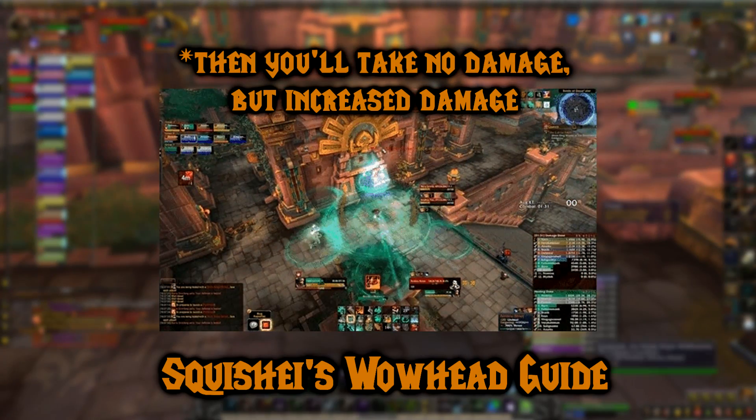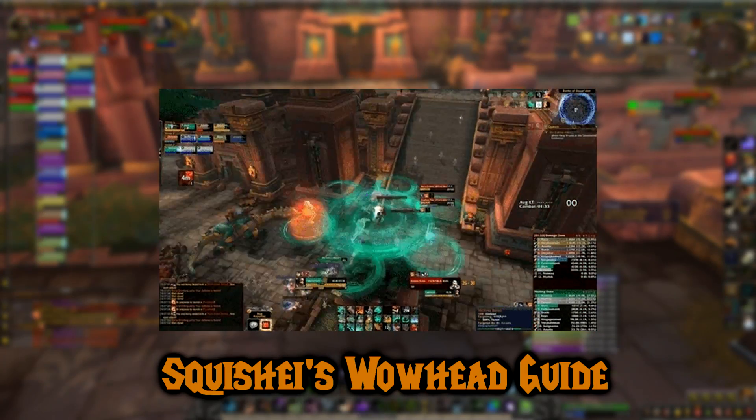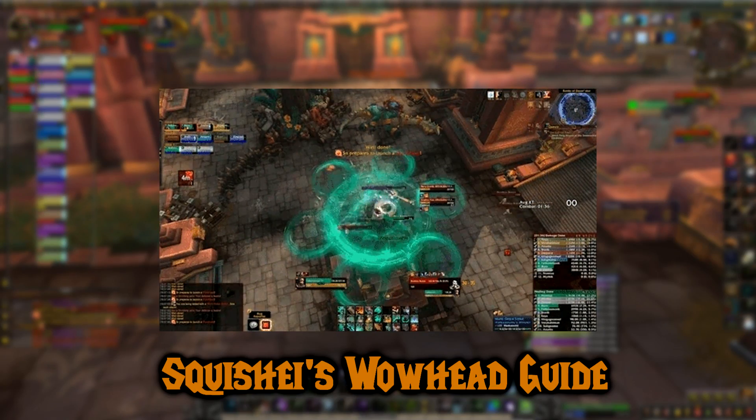If you do face the image, you'll take increased damage. After all three or four images hit the tank, the tank will be teleported to the ground and take a lot of extra damage, so the other tank should taunt off.